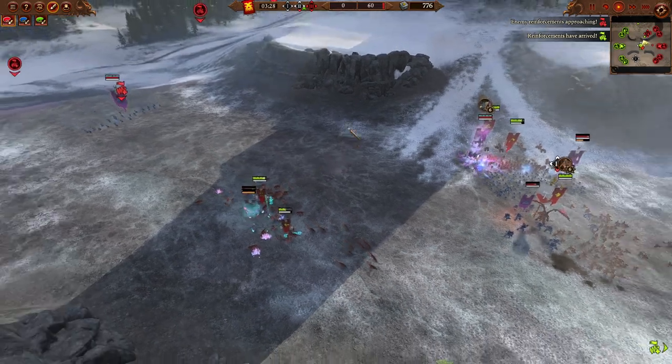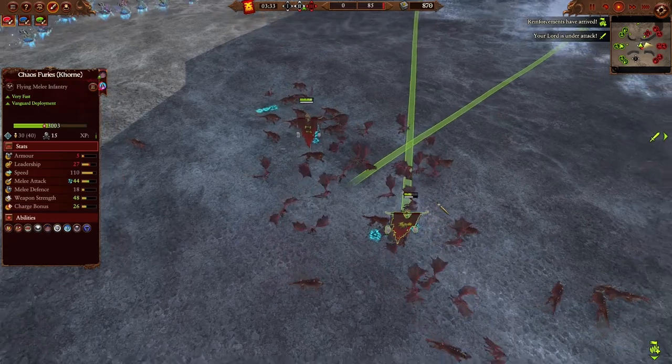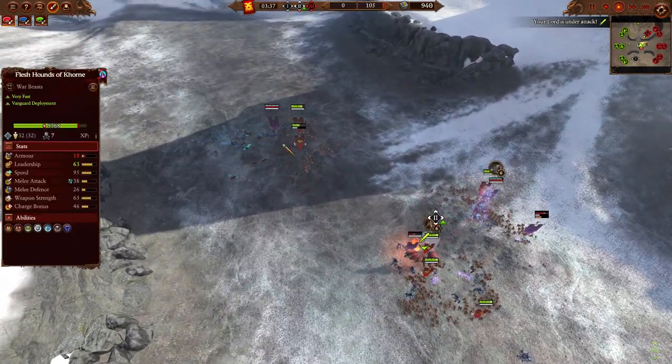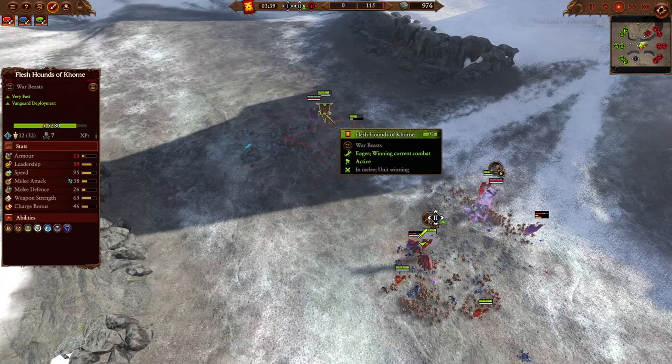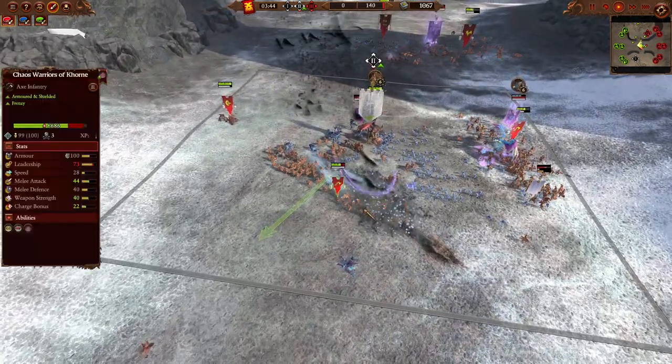At the back, the Flamers - exposed due to the lack of infantry protection - just got destroyed, eaten alive by the Flesh Hounds and the Furies. Now, despite the Doom Knights being summoned to try to save them, it is too little too late. The Flesh Hounds, despite being caught, will be tying down the Doom Knights as well.